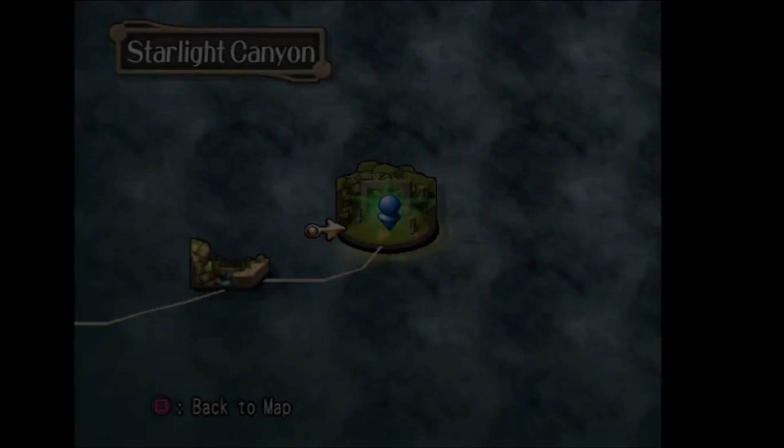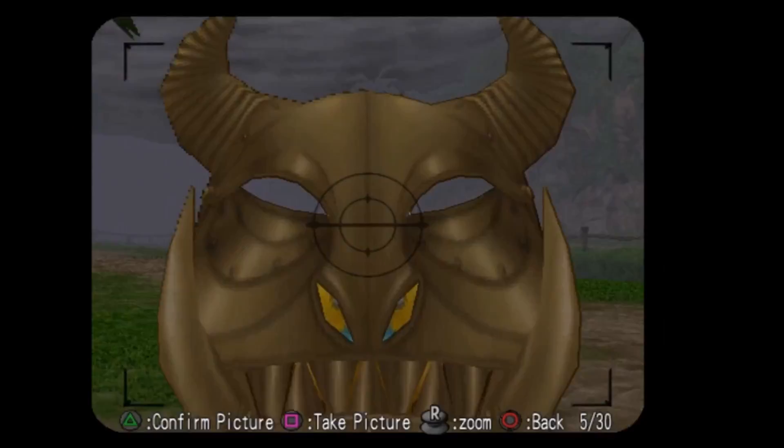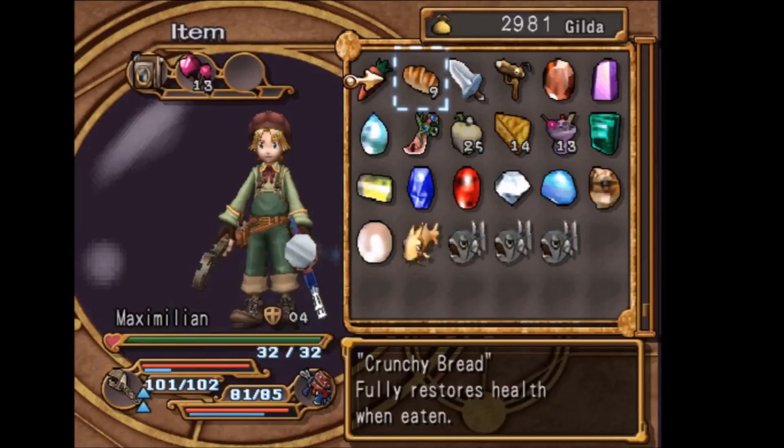For the Face Behind the Devil Mask scoop you're going to want to go to the Starlight Cannon floor — Headlong Dash. You're going to want to go up to a devil mask and get it to use its bite attack on you. When it does this bite attack you want to take a picture of its face, and with that you will get the Face Behind the Devil Mask scoop.